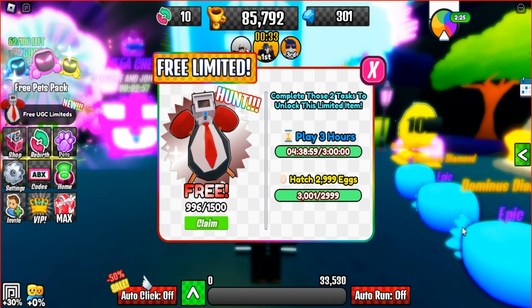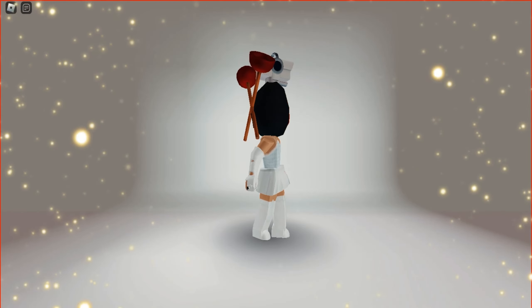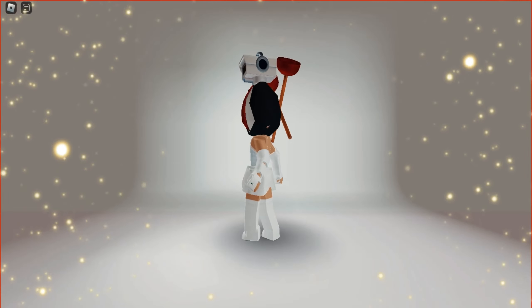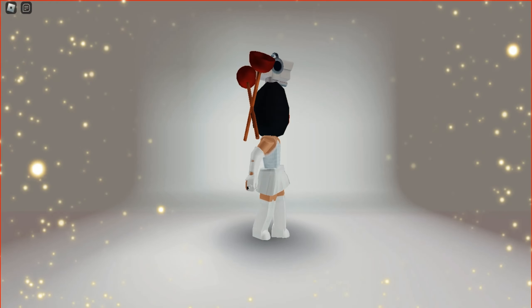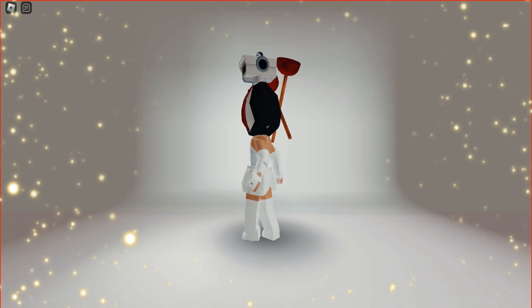Once you complete the task, you will get a limited item. Oh my gosh! This is the head — I was sure that it was a shoulder pal. In any case, don't forget that this is a limited item. Before starting a task, be sure to check if it is available.